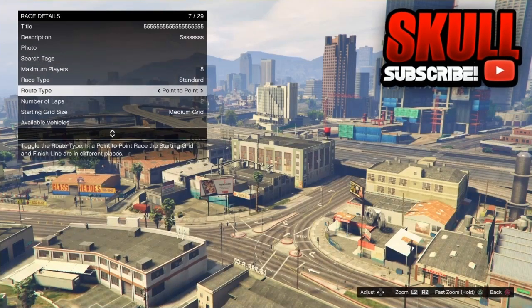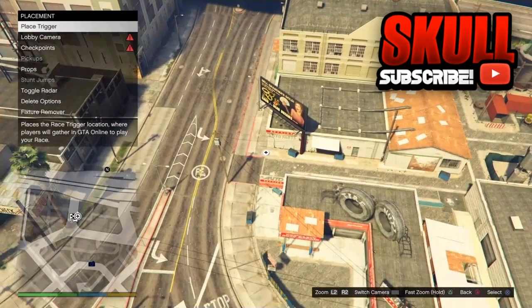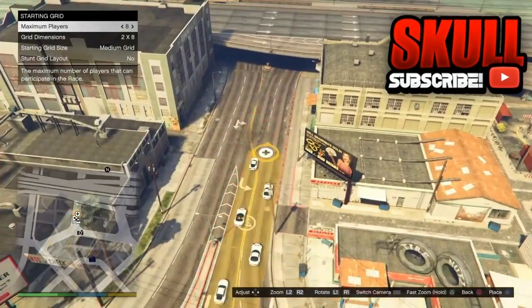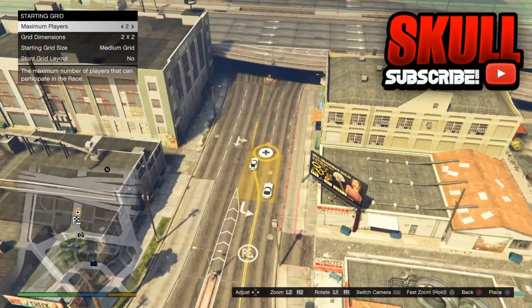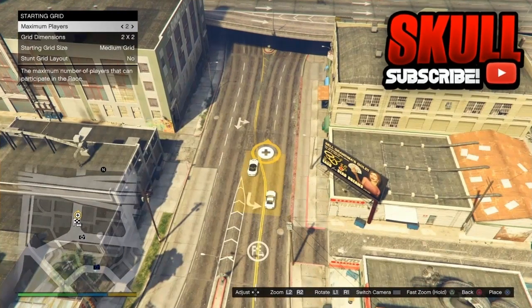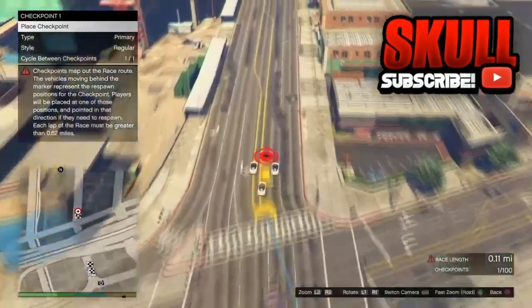Then once you have done that, back out of that, go to Placement, push Place Trigger, and you can place that anywhere you want. Once you have done that, back out, go to the Lobby Camera, and take any picture you want — it does not matter at all. Then go to Checkpoints. For Maximum Players, the best is to put it to two — it's faster. Put that to two, then make sure you create a race that is over 0.60 miles long.